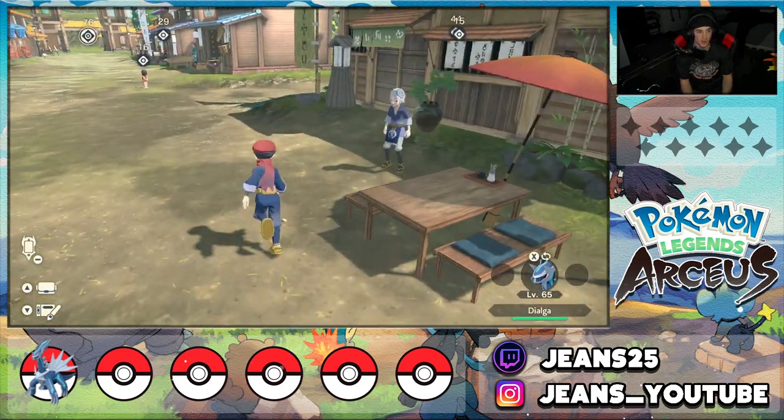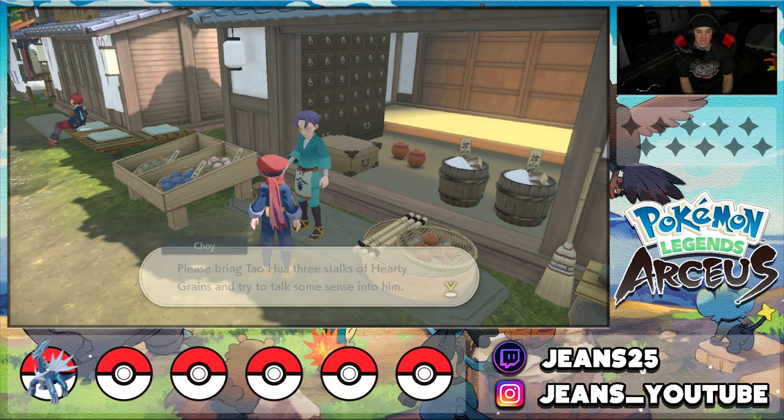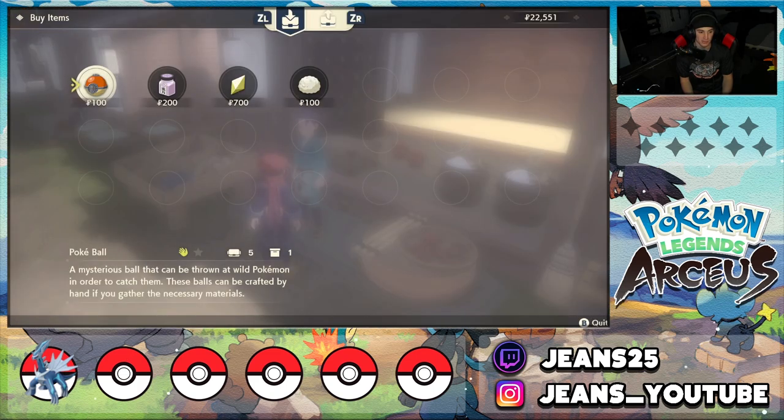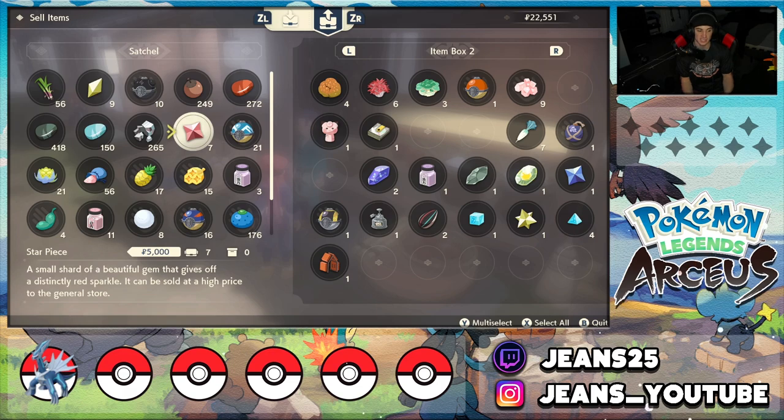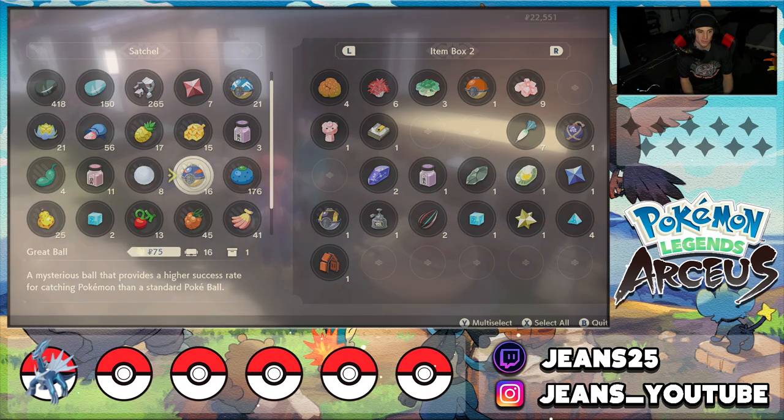Star pieces do nothing besides sell for a high value. Come to this merchant, scroll over to sell, and you can sell your Star Pieces for 3,500 each - a great chunk of Poké dollars. I've been doing this for a while so I've run low on shards, but it's easy to farm. Just go back to the distortion zone, clear out your inventory, and scoop up a bunch of shards at a time. That's method one - gives you a decent amount of money.